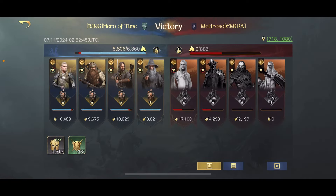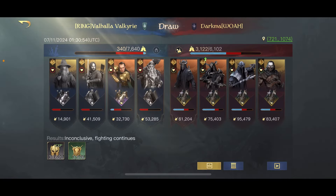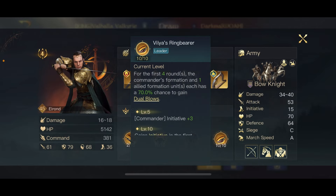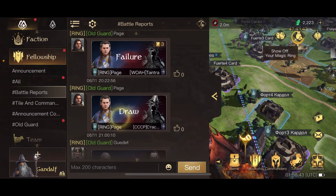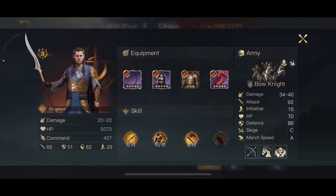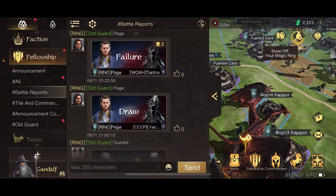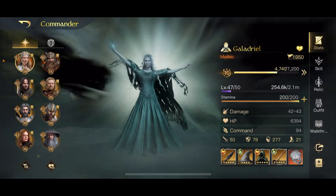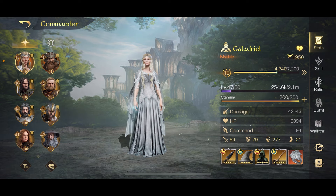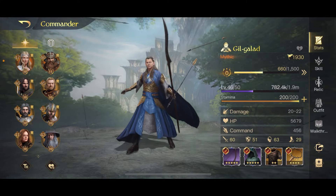The Berserker's Raiment increases commander HP by a lot and it's also one of the only pieces that gives decent commander attack. Looking at the other gold chest pieces — most give commander focus or defense — this is the only one that basically gives significant commander attack. The Golden Skin does a bit but not as much. So Berserker's Raiment is my pick for the best gold chest piece for a damage commander: it gives good HP, more commander attack than any other gold chest piece, and some focus and initiative.